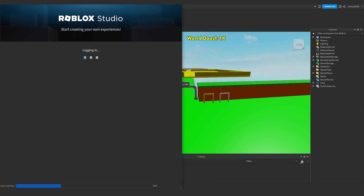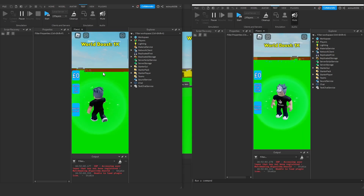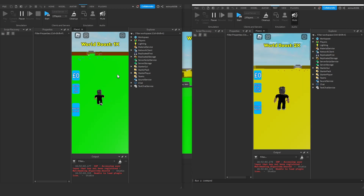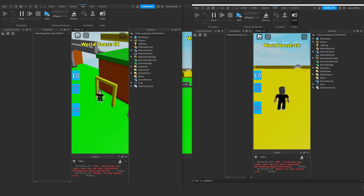So now if we test this, player one on this local server should have the portal unlocked when they load into the game, and player two shouldn't. We're just waiting now - here we go, there's player one and player two. For player two the portal is locked, and for player one it's unlocked - perfect. We should now not be able to pass through it. As this player, approaching the portal - because it hasn't loaded - we can't touch it. Perfect.